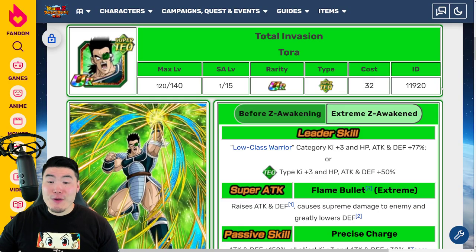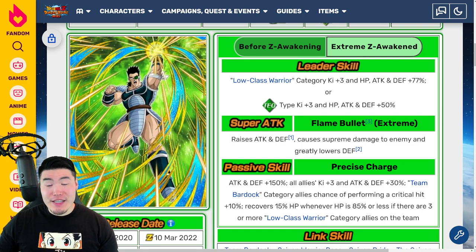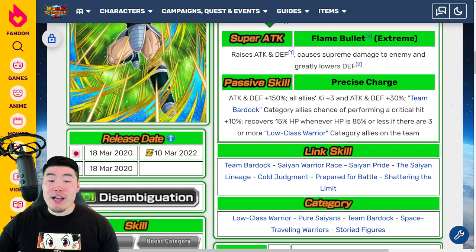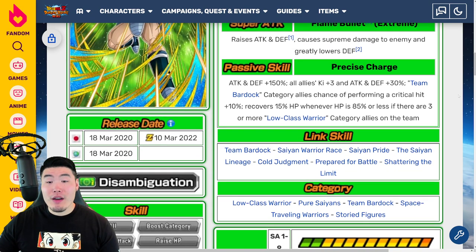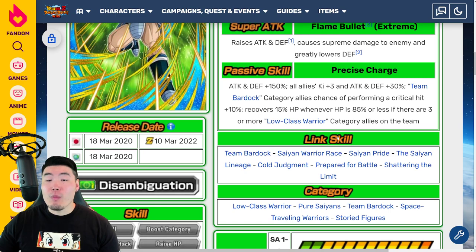Moving on to the Tektora — leader skill: Low Class Warrior category Q+3, HP attack and defense plus 77%, or TEQ types Q+3, HP attack and defense plus 50%. Super attack raises attack and defense, causes supreme damage, and greatly lowers defense. Passive is attack and defense plus 150%, all allies Q+3 attack and defense plus 30%. Team Bardock category allies get a chance of performing a critical hit plus 10%, and recovers 15% HP whenever HP is 85% or less if there are three or more Low Class Warrior category allies on the team.